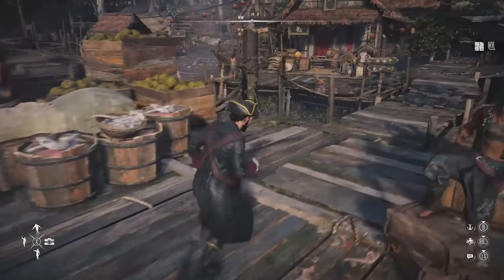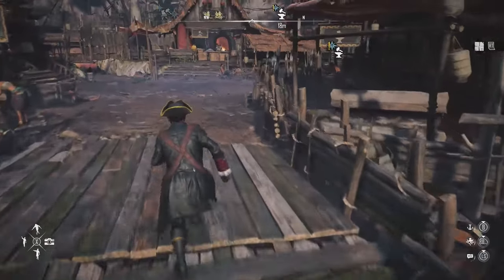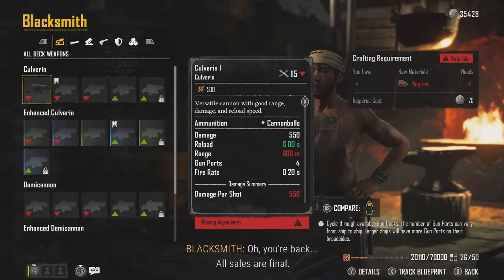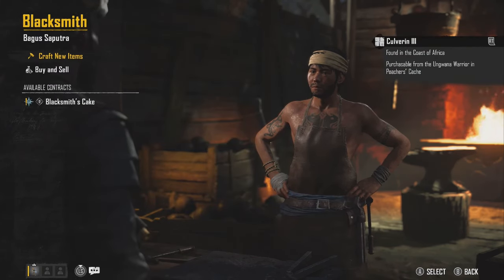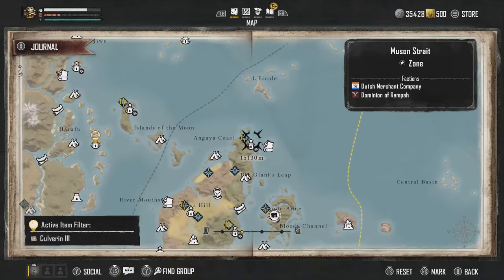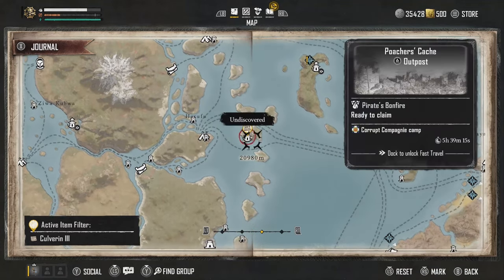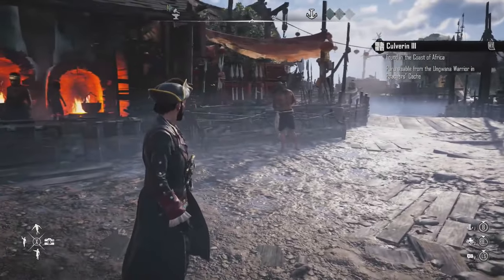I'm going to show you how to research the blueprints. Whenever you're in St. Anne, go talk to the blacksmith — I'm at TELOC right now but it's a very similar layout. Go to 'Craft New Item', pick the item you want to find, and go to 'Track Item' at the bottom right — for us it's X, not sure what it'll be on PlayStation or PC. On the right it'll show you where to purchase it. Mine is at the Unguodum Warrior in the Poacher's Cache. You'll see a little yellow icon on the map, and once you buy the blueprint, all the materials you need will also be yellow icons on the map.